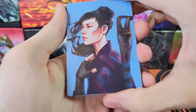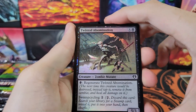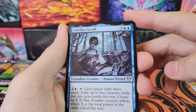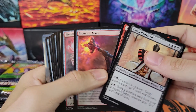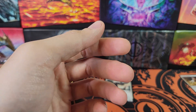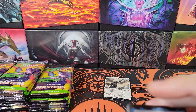Avacyn — very nice, first pack mythic. Now it should just be commons and uncommons since packs printed in Japan have a backwards order. Art card in the back, then we'll flip it over. Our foil is Twisted Abomination, and we've got Undergrowth Stadium — the Commander Legends land cycle they decided to reprint in this set. Commander Sphere too. Not a bad pack.